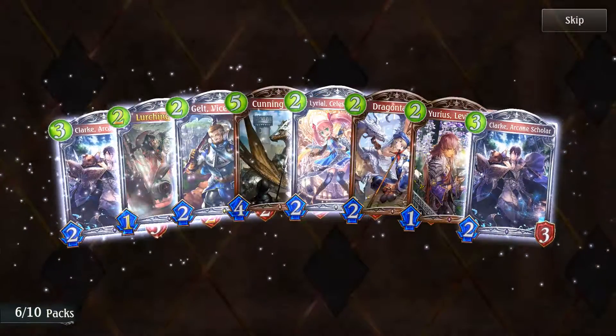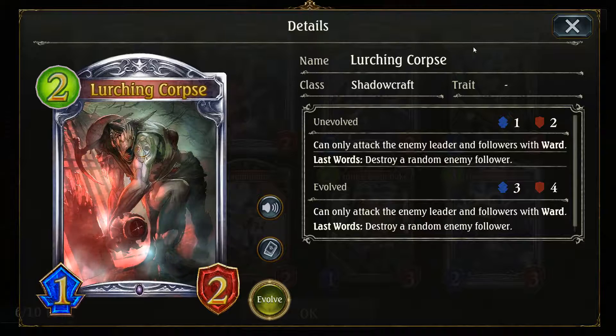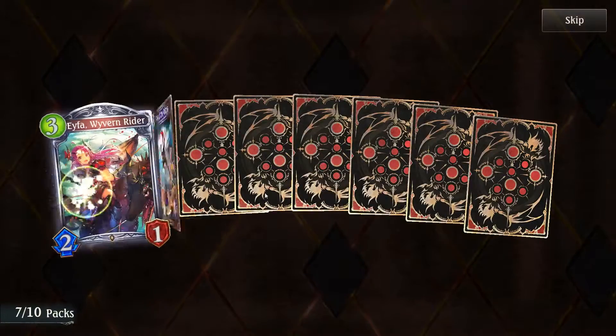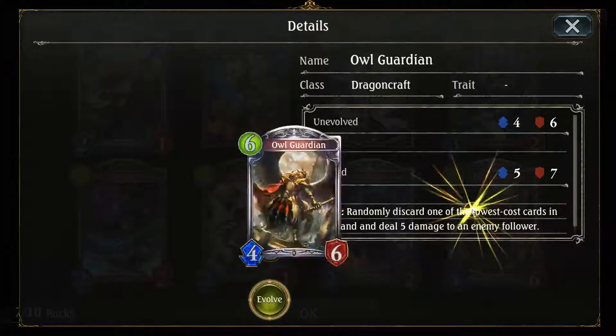Lots of silvers in this pack, and another animated one — Lurching Corpse, which can only attack the enemy leader and followers with Ward. Astros: destroy a random follower. Interesting Shadowcraft card — not sure how widely played it'll be, but it might be worth running for good removal.